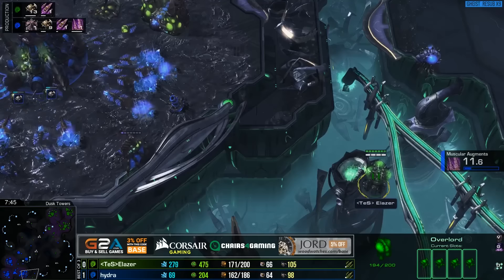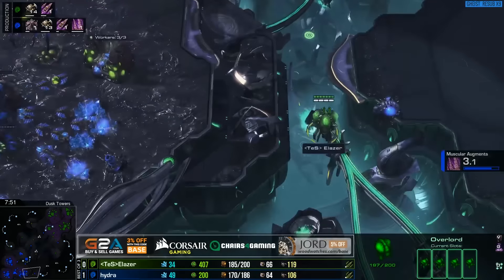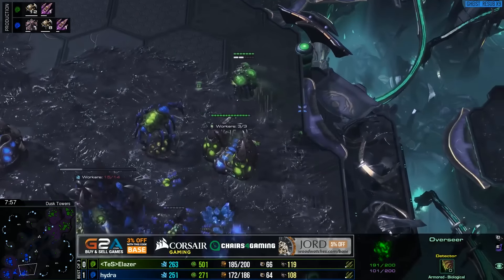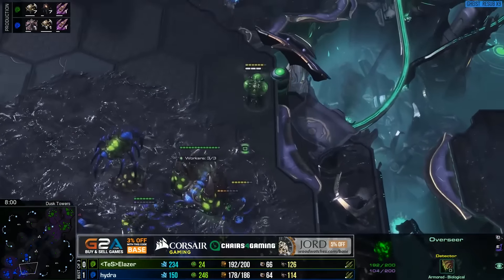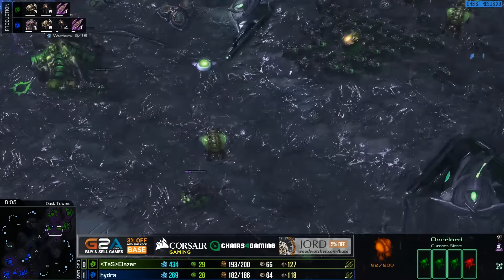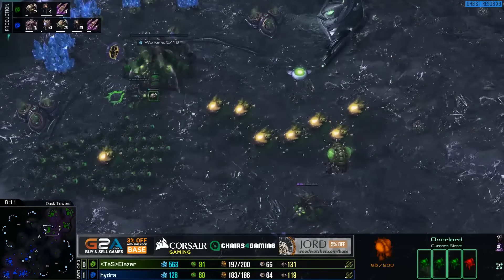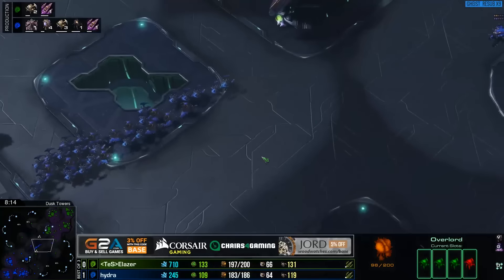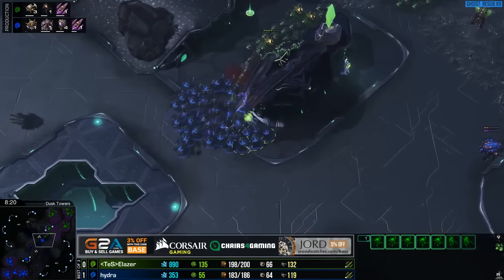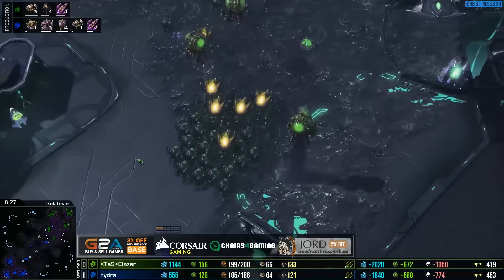Some roaches are prepped and ready to go but unfortunately Hydra looks like he's kind of prepared for this - he's got a couple of his own roaches in the mineral lines and the spore crawler is well-positioned to snipe this out of the sky. eLaser doesn't have to go with this right now. eLaser didn't really go for any mutas at all, so it's a little bit awkward seeing that spire. If the game goes on a very long time it could be a greater spire. To not get any mutas and just continue pushing gas into the roach count - it's fine, but it makes that two-hundred seem like a bit of a waste.